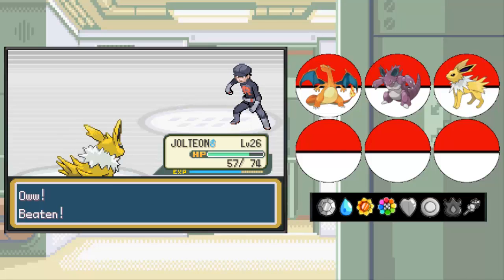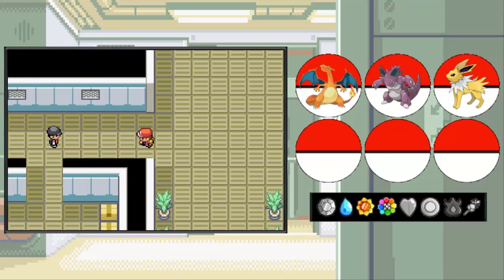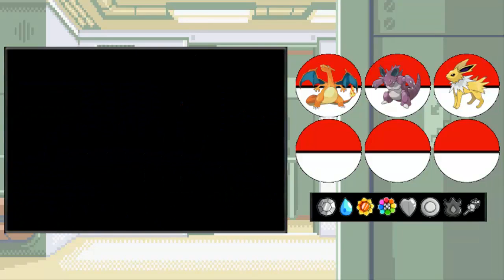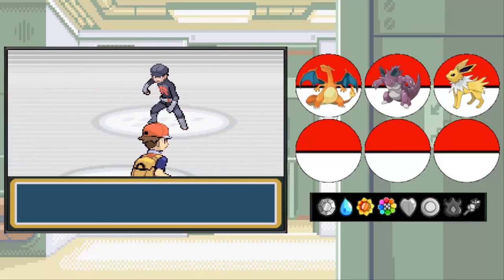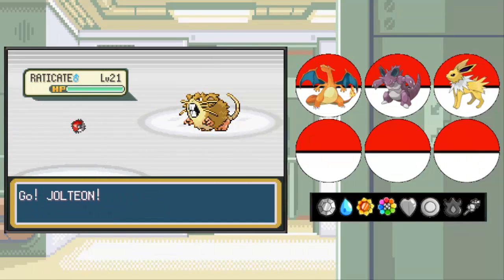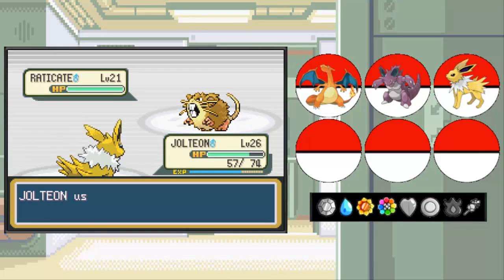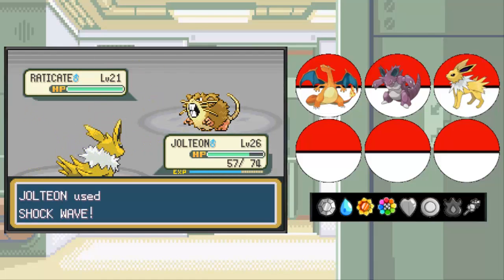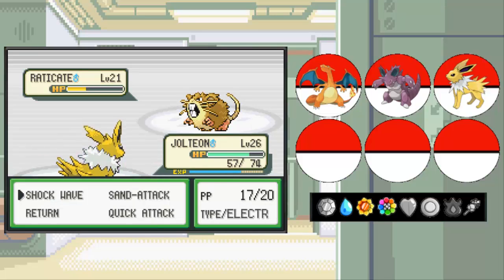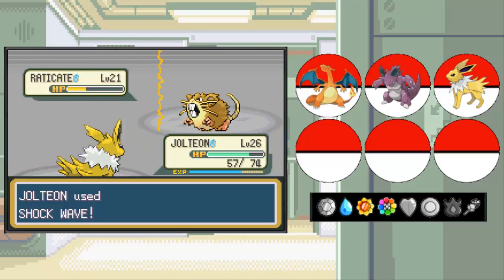Now if we come over here, there's another Rocket Grunt to fight. This Team Rocket Grunt has two Pokemon, out first is going to be a Raticate. Go Jolteon! This is the perfect experience for Jolteon to get - these Pokemon are about five levels lower than us, so that will be good to level up Jolteon, since Jolteon is very far behind Nidoking and Charizard. Another Shockwave should do it here for Raticate.